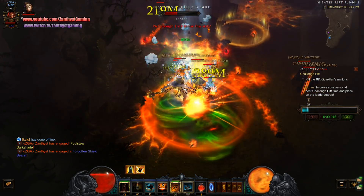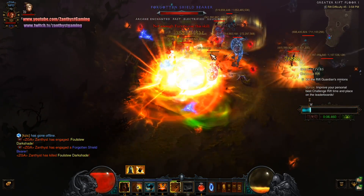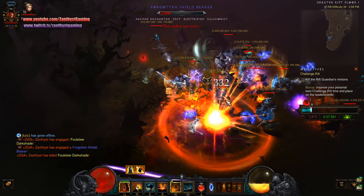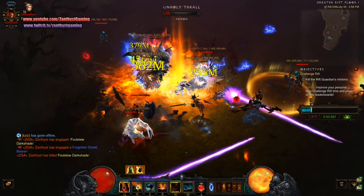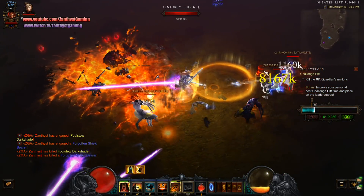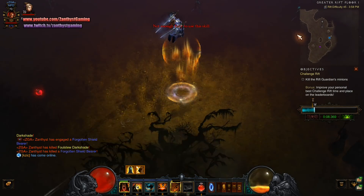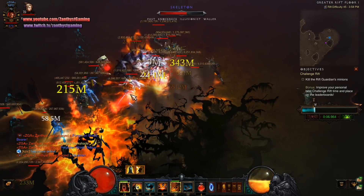I'm going to pop my avalanche on him because I want him to die before he shields. We are shielded so we can stand in all that. It looks like our other elite actually came down to us — that doesn't typically happen. We're going to try to jump through him and slam him as well. Usually he stays up above, but it looks like he leashed on us. We moved forward just enough to leash him, I guess.